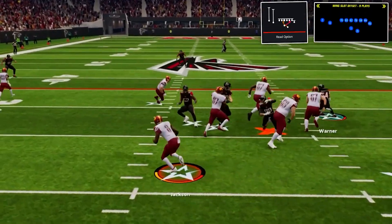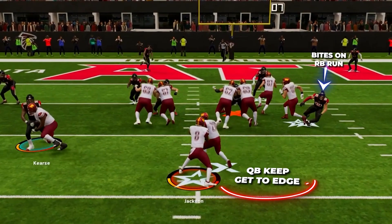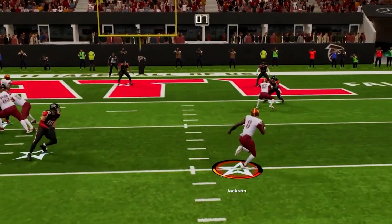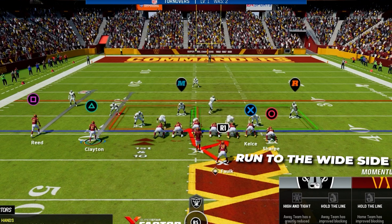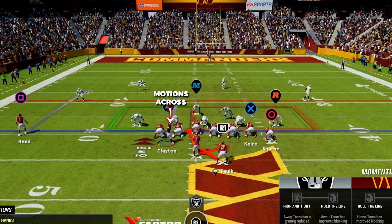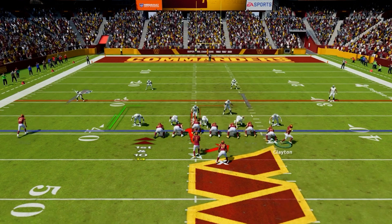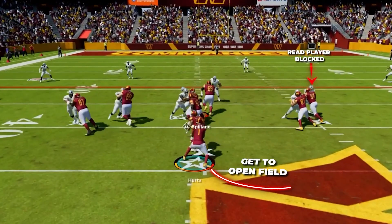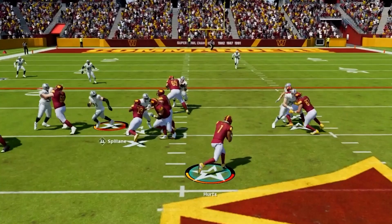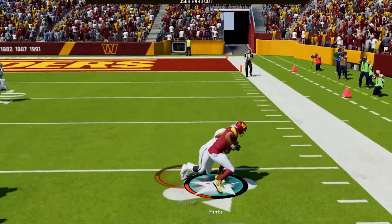The version we are going to run is the read option in wing slot offset. It can seem simple — read the read defender, and if the defense bites down, keep the ball, hit the edge, and become a playmaker in the open field with your QB. But we have a trick to make this run even better: run it to the wide side and motion your slot receiver across the field. Snap the ball during the motion — as the icon leaves over the player's head, snap the ball. You'll see the read player gets blocked, giving you a ton of room to the outside to get into the open field with your QB. This one trick makes this play so much more explosive.